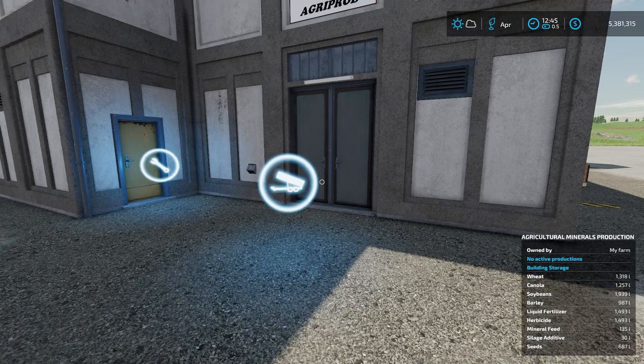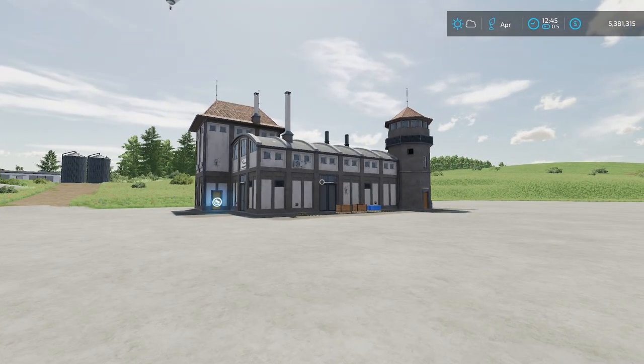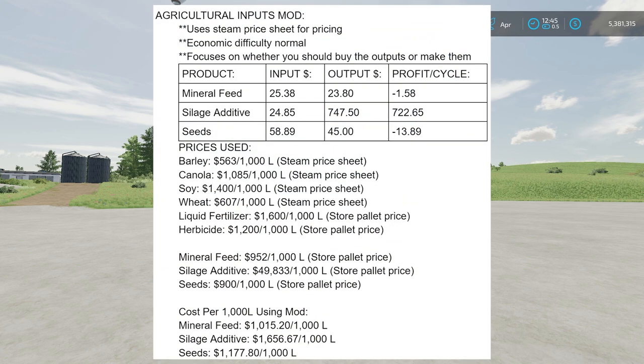Now let's look at whether this is actually worth doing. I can tell you it is and it isn't. I'm popping a chart up on screen right now. I'm using the Steam Price Cheat for pricing — linked in the description — and economic difficulty set to normal. This focuses on whether you should buy the outputs or make them, since this mod is really about replacing mineral feed, silage additive, and seeds.